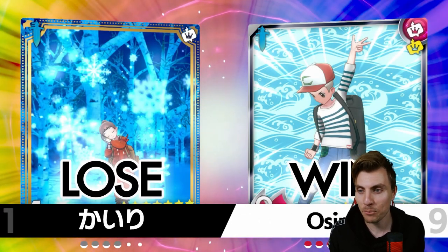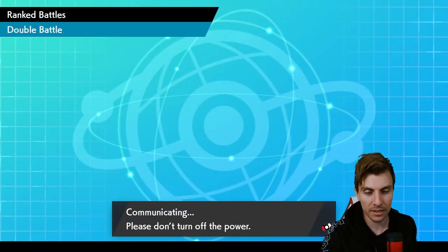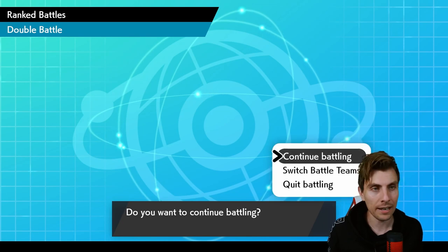I sit here pretty smug after that — I hate Chansey, but we did have the right Fini and I totally forgot about Haze. Bad on my behalf, but I think overall we played it well, knowing we could get in and lock the game up. It worked out pretty well in the end. Now we'll jump over and take a look at the rental code for today's team.